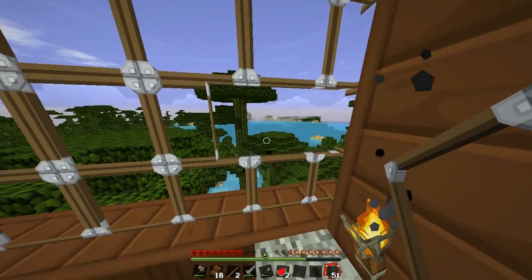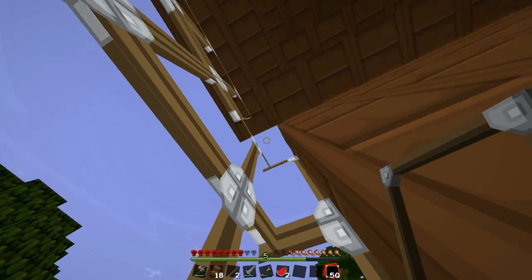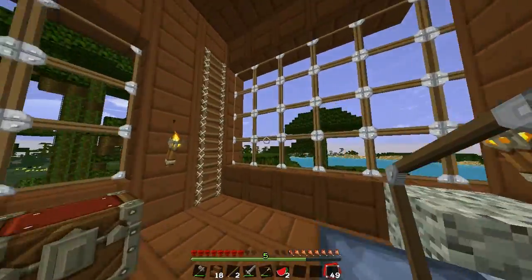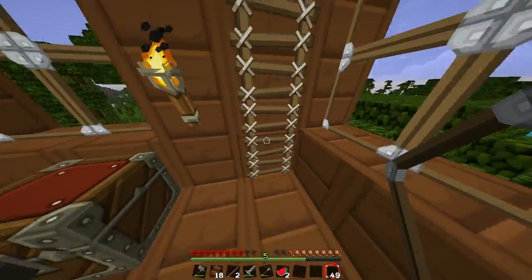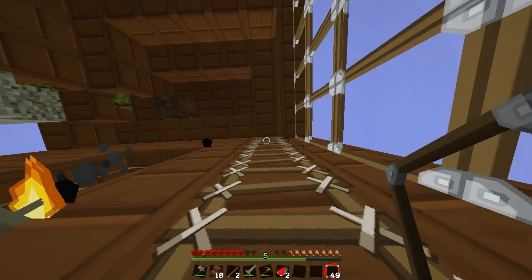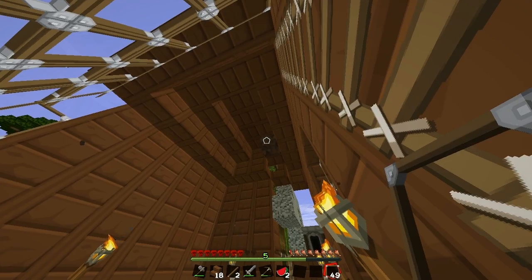The only annoying thing with glass is that if you mine it, it disappears. There we go — we now have some nice windows. I've got a random ladder here and a random block of dirt, but whatever, we'll leave that there.